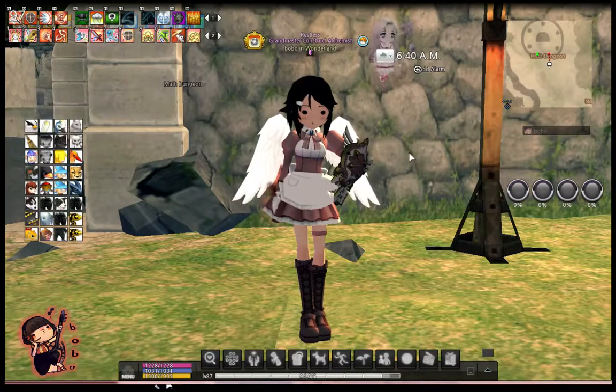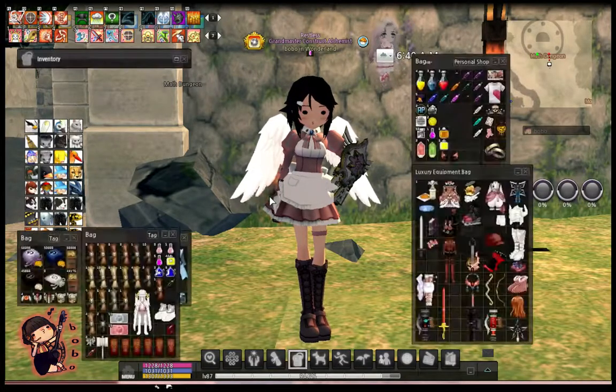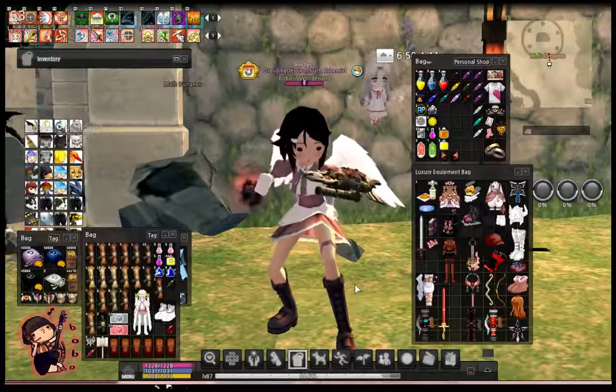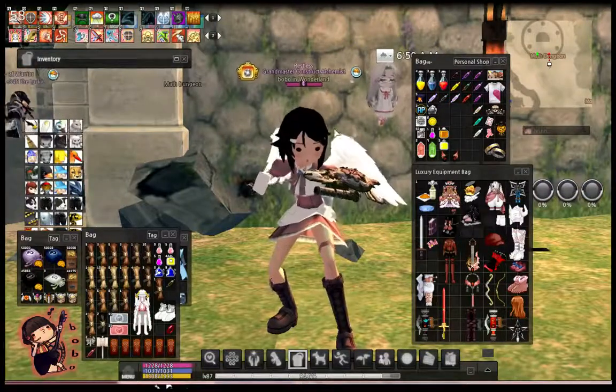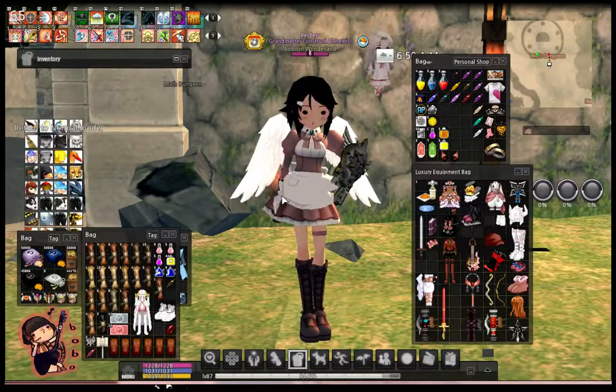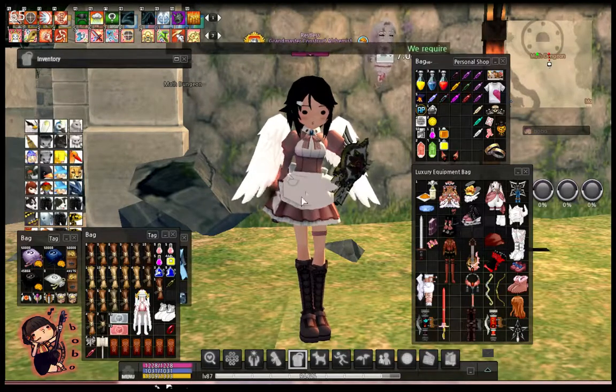For now I'm just going to show you the Elizabeth and Asuna outfits. So currently the outfit that I'm wearing right now is the Elizabeth outfit, and it comes with a wig — the one that I'm wearing. It doesn't come as this color. The original color it comes in is pink, and the outfit comes in red and white instead of this pink and white. I just dyed it to my color.